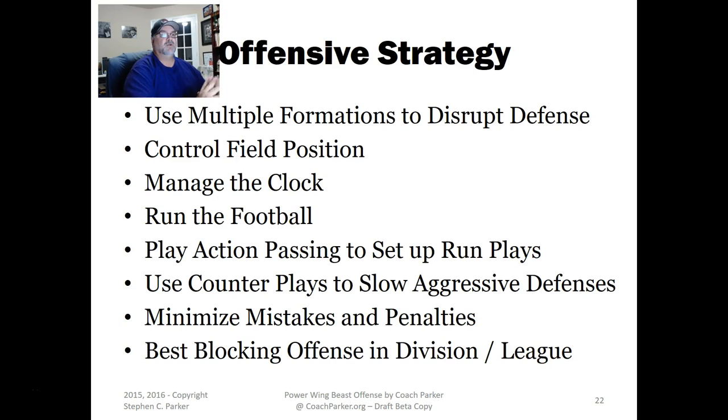I like to use counter plays to slow down aggressive defenses — when I see D-ends, corners, and free safeties bailing out aggressively, that's when I want to hit them with counters. The other key is minimizing mistakes and penalties. I don't use the word 'fumble' or 'turnover' because kids start thinking about it and that's what happens. I hate offside penalties especially, and holding is something we try to minimize as much as possible.